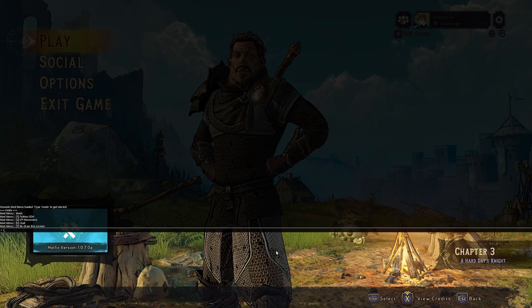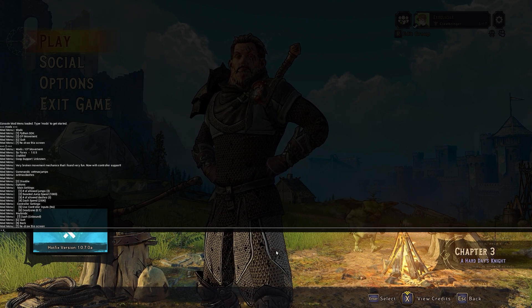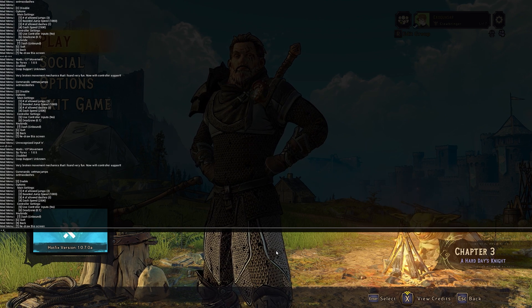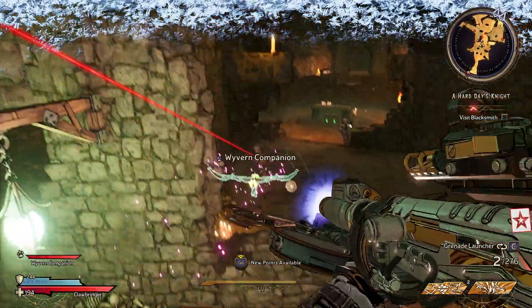After you type in 'mods' you should be able to see the name of what you installed. Then just type in the number that corresponds with that name and type 'E' to enable. Thanks for watching and join the Discord.